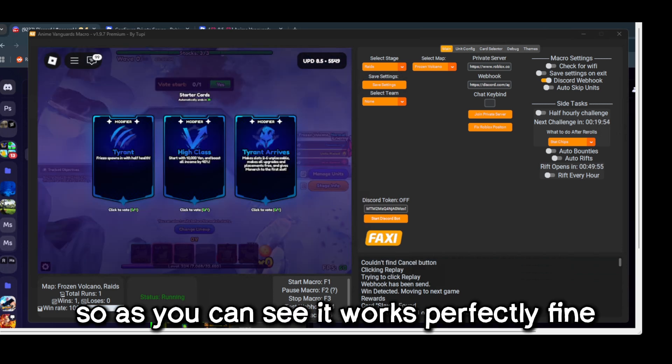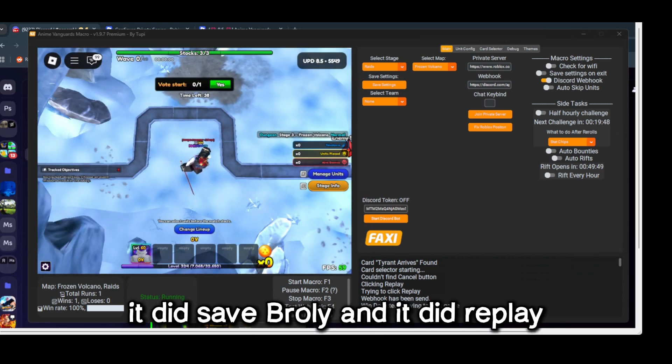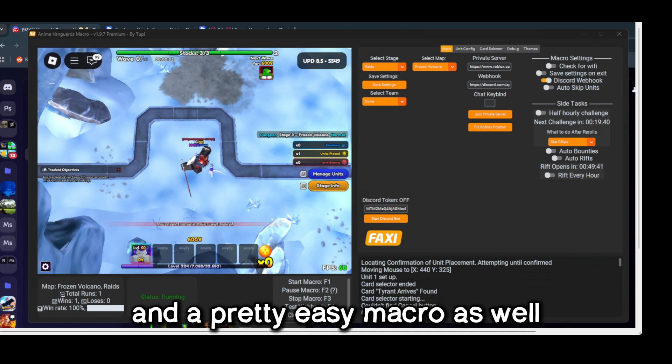As you can see, it works perfectly fine. It did press Broly, it did save Broly, and it did replay. So honestly, this is a pretty easy config and a pretty easy macro as well.